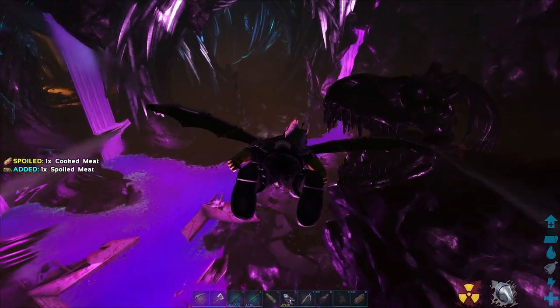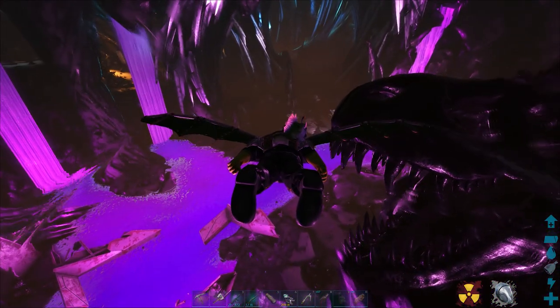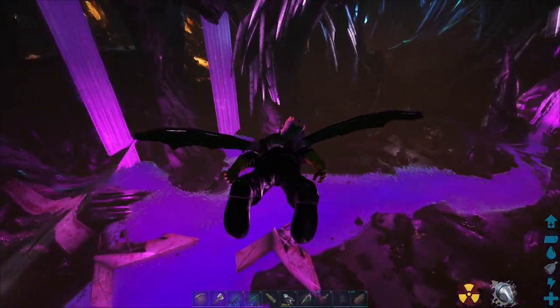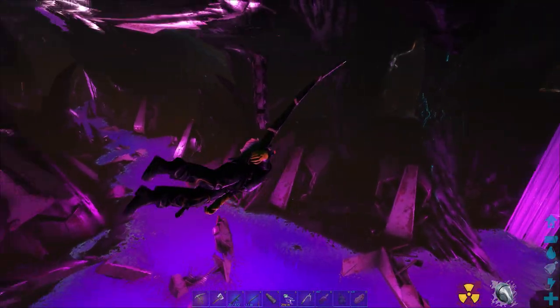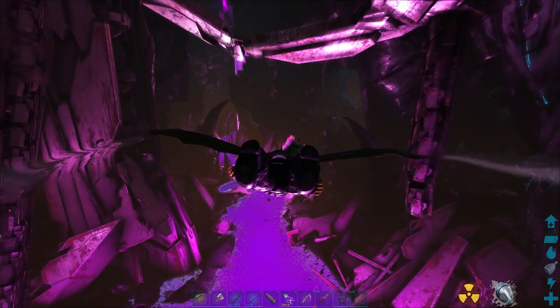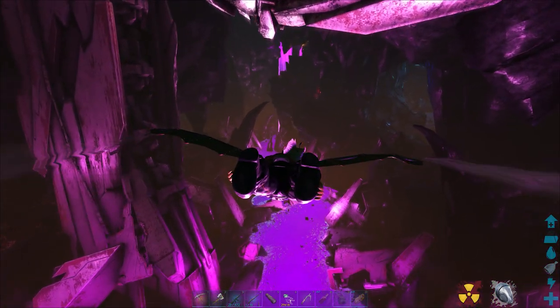So here we are, the bottom of the Aberration Cave and the great Leviathan Skeleton. Now that acts as a great landmark to find your way out of here because on foot, like we are, we need to know where we're going. Straight ahead, you can see a little red crystal just up in the distance, and that leads to the only pathway out of this cave.